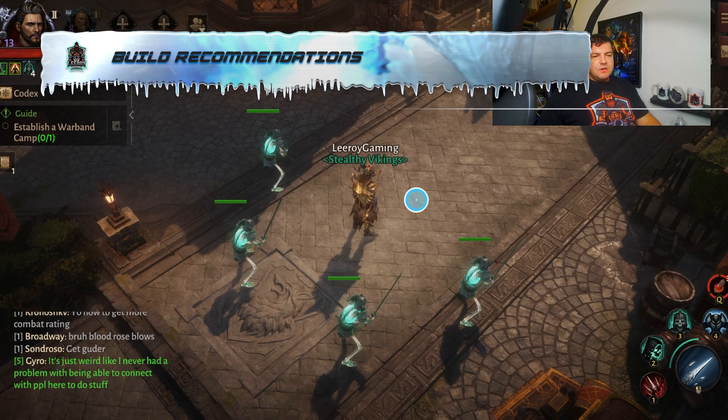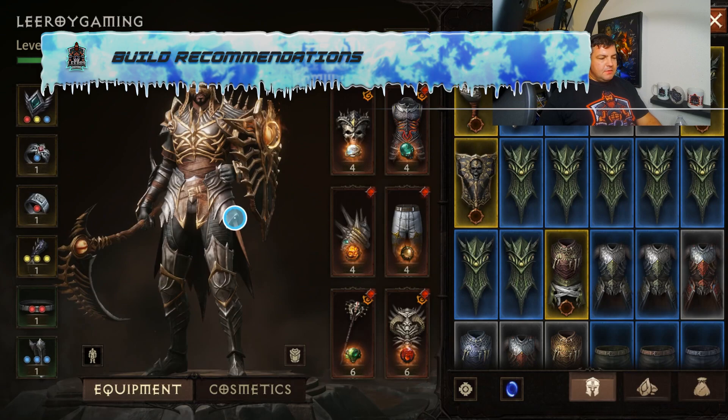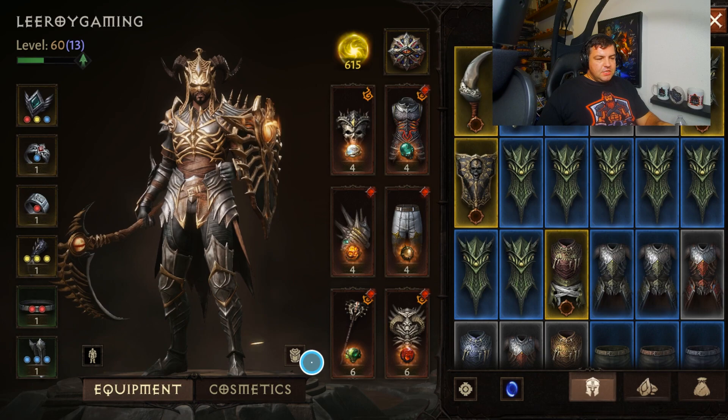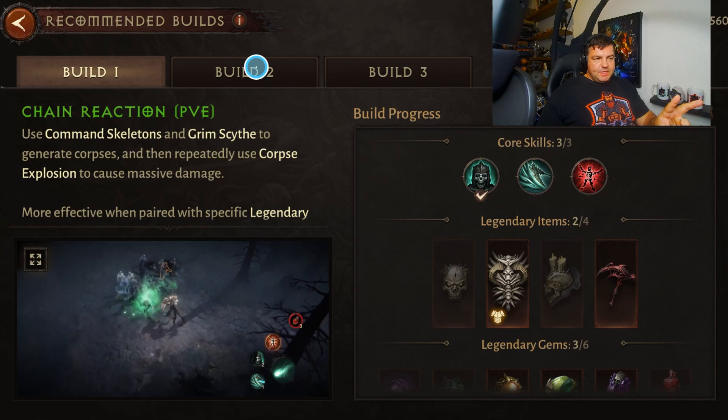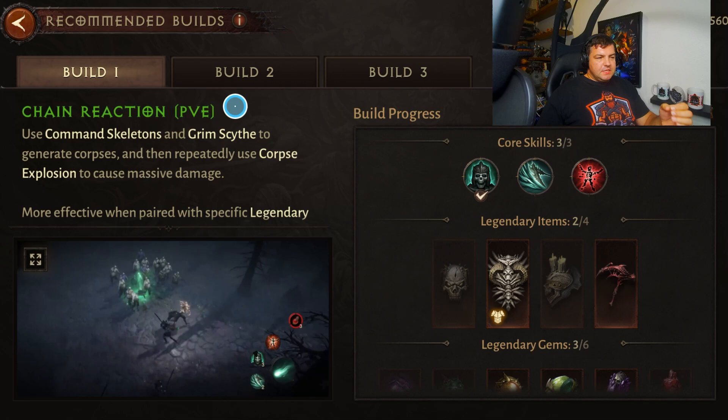Another overlooked feature that people may miss if they're rushing through the game is what's called build recommendations, and this is especially great for beginners. If you go under your inventory and look at the bottom, there are two buttons in the bottom left-hand corner — your stat sheet on the left and your recommended builds on the right. It's going to give you three different build recommendations. For the Necromancer, it's two different PvE ones — a summoner build and a corpse explosion build — and one PvP build.